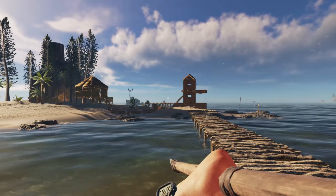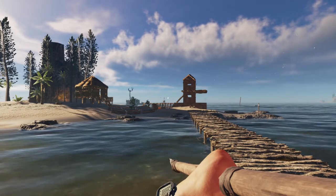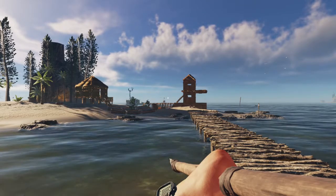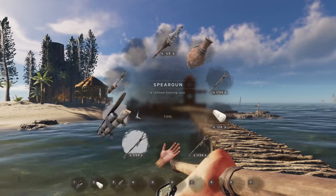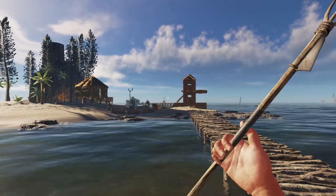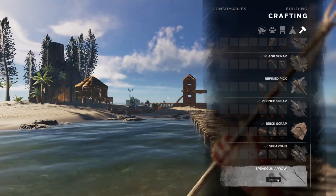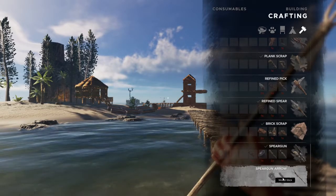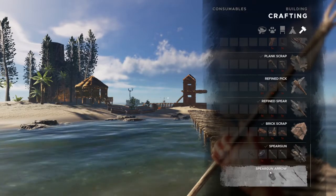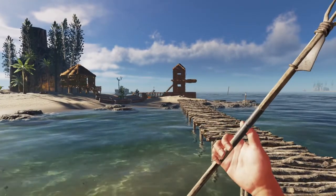If you've seen my earlier video on the aircraft carrier, we had spotted the Meg on our way out there. Since then I've been doing a little bit of prep, so I've got a spear gun and three stacks of spear gun arrows — those are pretty cheap, just one lashing and one stick. I've been raiding islands for wood and, as I've said in other videos, I regularly stockpile fibrous leaves for things like this.